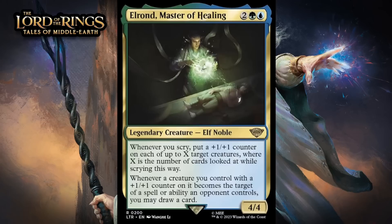Next up, it's Elrond, Master of Healing, which for 2 generic, a green and a blue, is a 4/4 legendary elf noble at rare. Whenever you scry, put a +1/+1 counter on each of up to X target creatures, where X is the number of cards looked at while scrying. Whenever a creature you control with a +1/+1 counter on it becomes a target of a spell or ability an opponent controls, you may draw a card. This is a great payoff for scrying — Elrond is very capable of rapidly growing your board while also making it a pain for your opponent to deal with creatures with counters on them. He's also got good base stats. He seems very easy to get going in blue-green, and left unchecked he's going to win you the game. His one shortcoming is that he usually won't deliver immediate value, but I think he sneaks into the lower bomb range — giving him an A-.